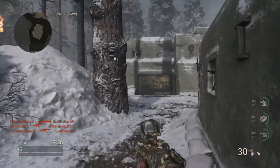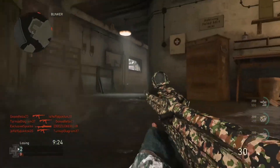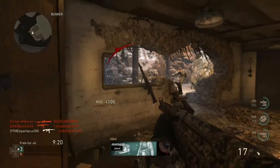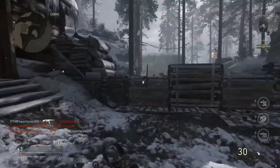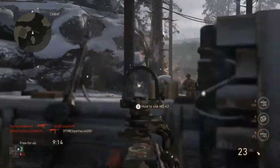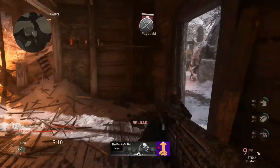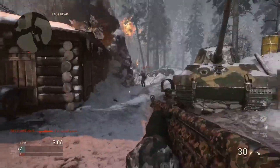Hey guys, this is Spartacus here and welcome to another video. In this video I'm gonna be showing you guys how to easily earn the new weapons in Call of Duty World War 2. These new weapons are from the Winter Siege event going on right now. I'm talking about the Stensa machine gun, the Gewehr 44 assault rifle, the GPMG light machine gun, and the two melee weapons: the ice pick and the trench knife.